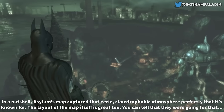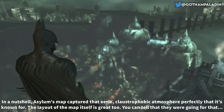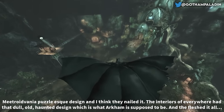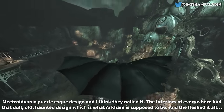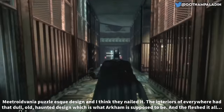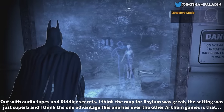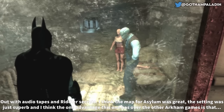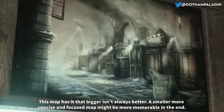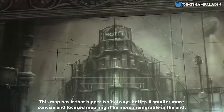The audio tapes felt so much more rewarding, finding them throughout the map, rewarding you by further enhancing your opinion of Arkham Island — seeing it now as a downright evil setting. In a nutshell, Asylum's map captured that eerie, claustrophobic atmosphere perfectly. The layout is great too — they nailed that Metroidvania puzzle-esque design, and fleshed it all out with audio tapes and Riddler secrets. I think the one advantage this one has over the other Arkham games is that bigger isn't always better. A smaller, more concise and focused map might be more memorable in the end.